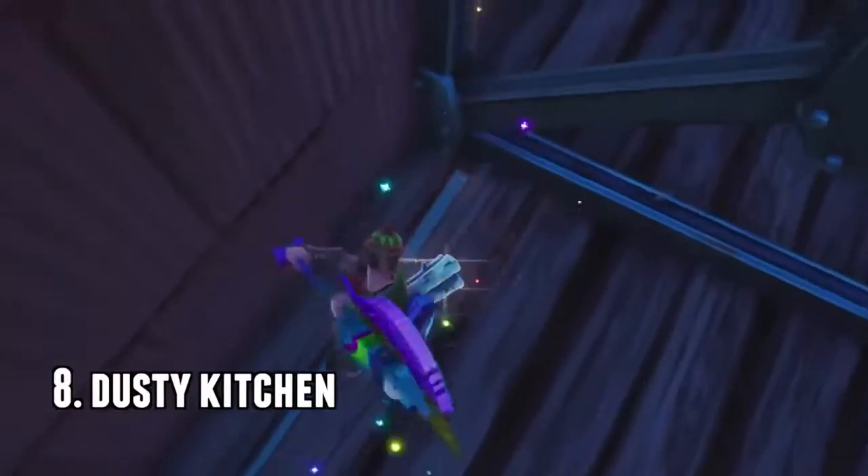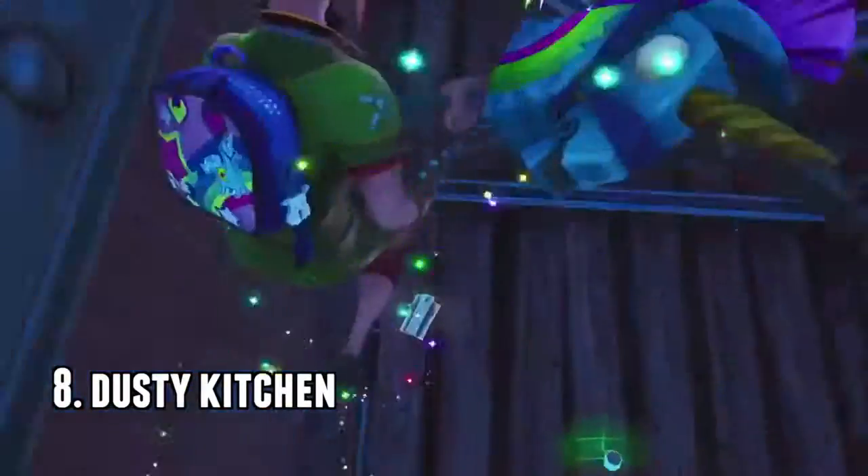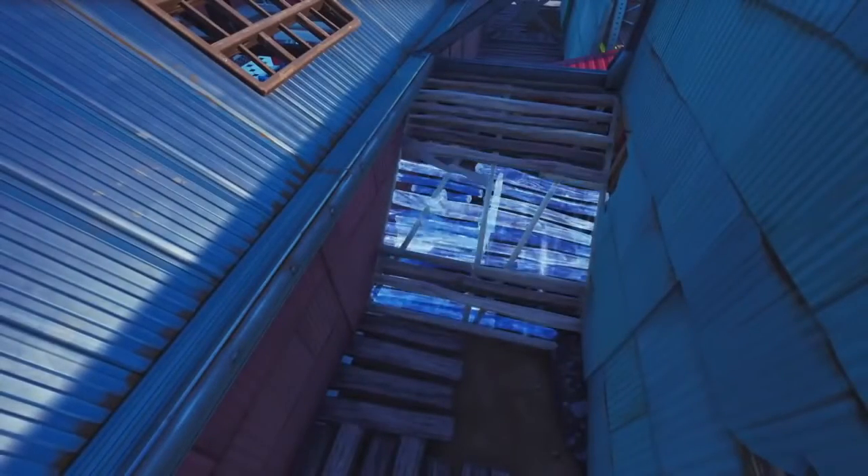This one's another dusty spot, it's called the dusty kitchen. There's a hole next to the kitchen — put a staircase above you and a floor above you so no one knows you're down there. Then yeah, you're in a tiny little hole. There's not much you can do down there but you're completely hidden.